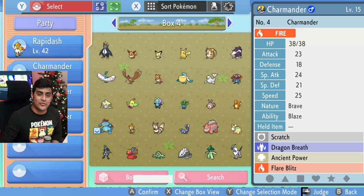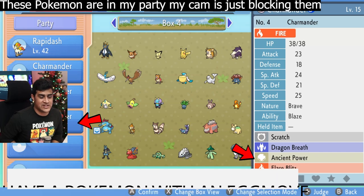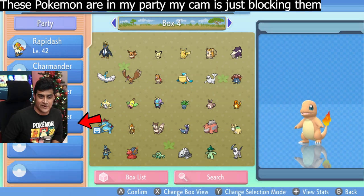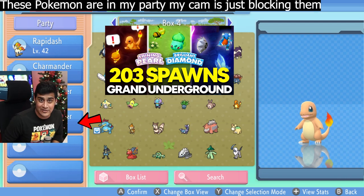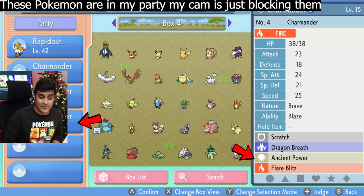So there are a couple things you need first to make this work. One, you need a Pokemon with an egg move. In this case, I have a Charmander over here that I caught in the Grand Underground. If you need any more information on the Grand Underground, you can check out this video over here. But this Charmander specifically has an egg move called Ancient Power.